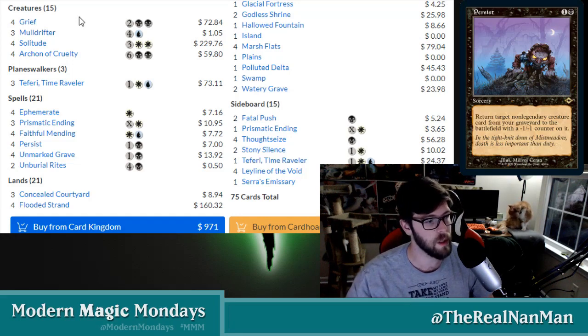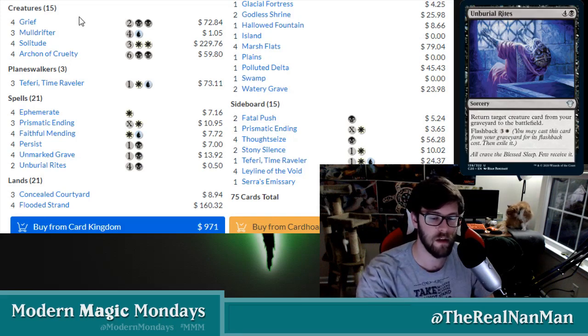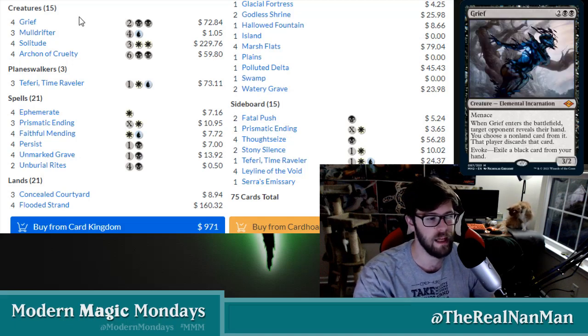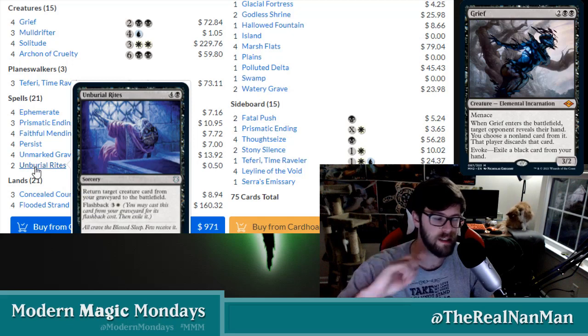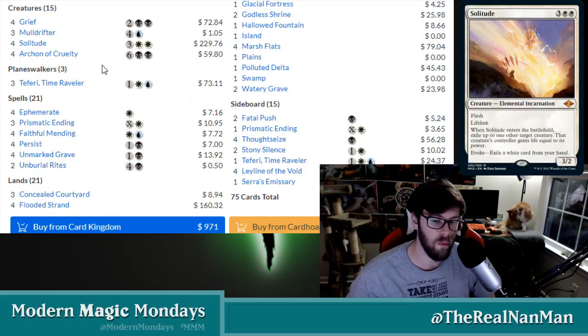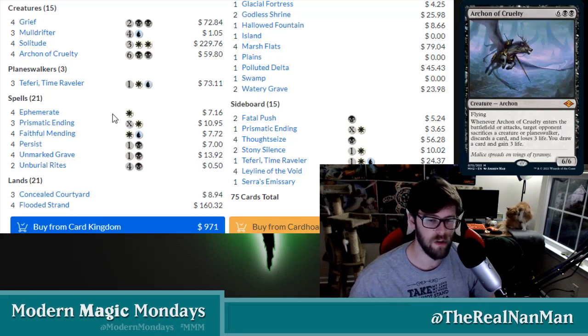Things like Persist will help us bring those creatures back. Unearth Burial Rites will help bring a creature back — a little bit more expensive, so we've got to grind up to that four or five mana depending on how it goes, because Burial Rites does have flashback so we can cast it for four instead of five. We have no problem throwing that into our graveyard. The main question is: how are we going to get cards into our graveyard?